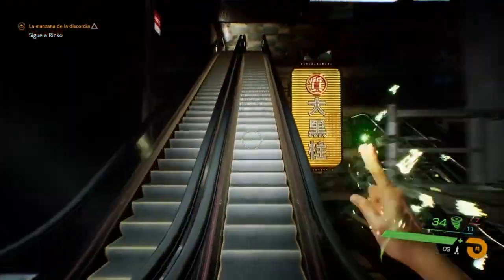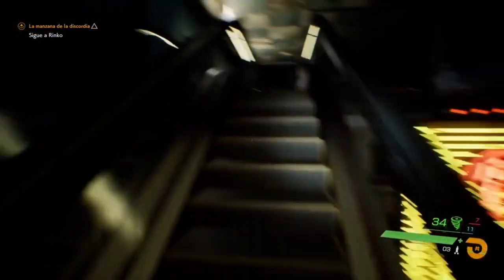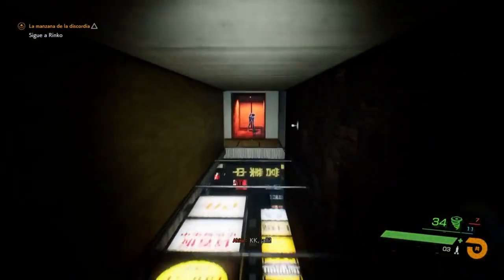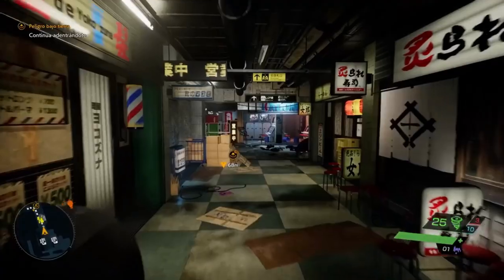Ghostwire Tokyo's version of Shibuya is meticulously detailed and flawlessly rendered, making it an impressive sight to behold. However, this level of detail does come at a cost of load times between areas. On an Xbox Series S, load times took a maximum of 5 minutes 10 seconds, with no lag, stuttering, pop-in, or frame drops during gameplay.